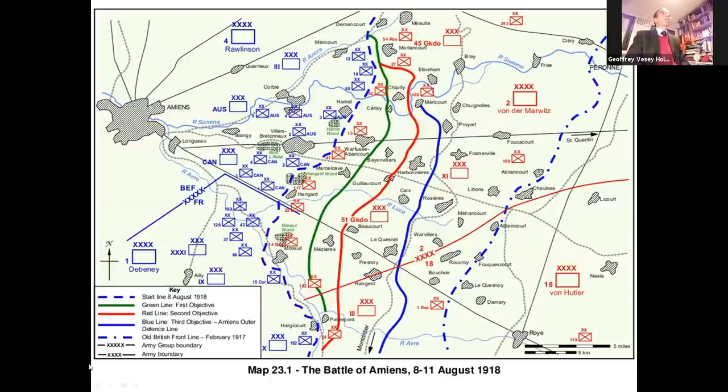At 08:20 Allied time, in near darkness and heavy mist, 1,386 field and 684 heavy pieces of 4th British Army's artillery opened fire from between just north of the Somme and 14 miles east-northeast of the key town and transport node of Amiens to 11 miles south-west. If you look at the map, it's the blue dotted line. To the south of this, the artillery of 1st French Army also opened fire.